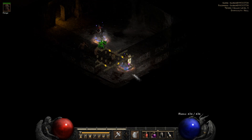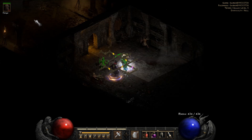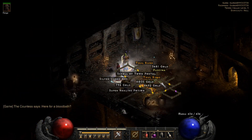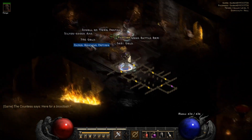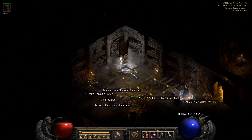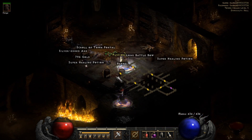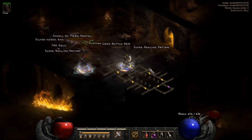Now we're all the way at the Countess. For the Countess, all you're going to do is go to the opposite side where this room is - there's a big grand area, and just go to the other side and the Countess will be right there. This is the fastest way to farm her; just kill her as quick as possible. She always drops like two or three runes, so I always pick those up. Even though they're low tier runes, the best I got was a Mal rune from her, which is not bad at all. Just do that as many times as you can until you get three Keys of Terror.